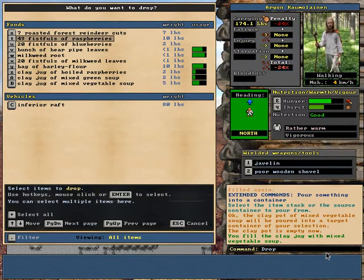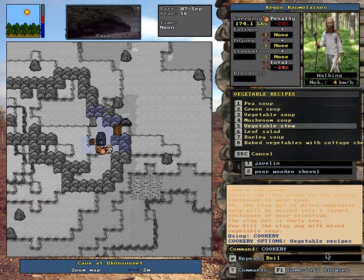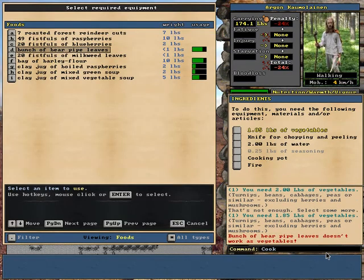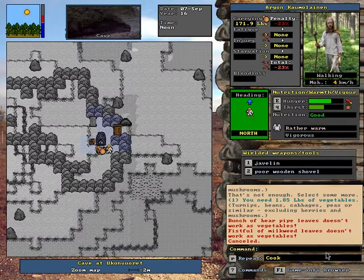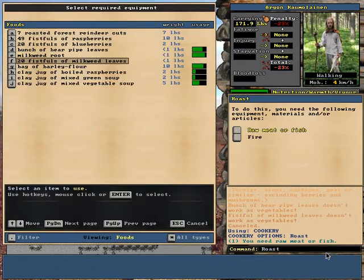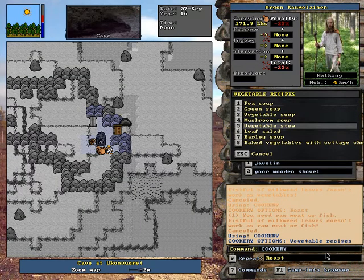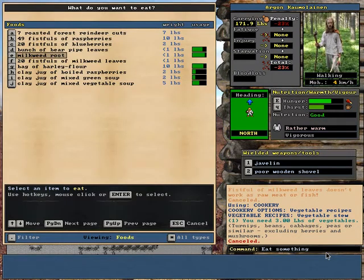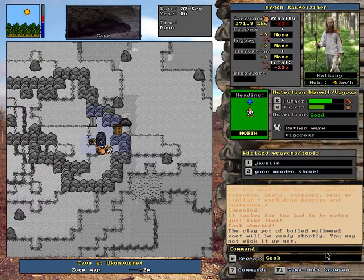Any of the pots need to be emptied? Nope. Let's cook up some more vegetables. Vegetable soup - milkweed roots. Leaves don't work. Actually, I think I've used up all the roots. Can I roast? No. It looks like I don't have enough. I'm just gonna eat this root raw. Can't do that. Yeah, I'm not surprised, actually.